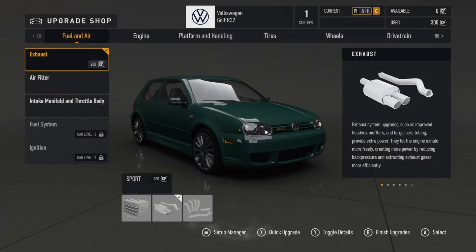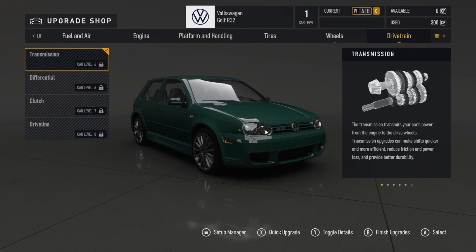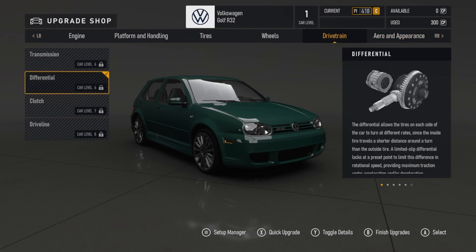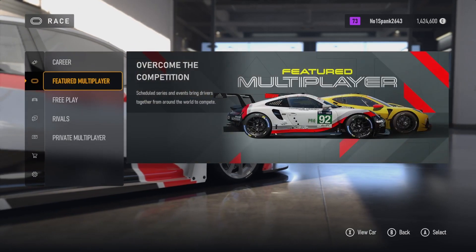So this is the easy way to do it. Find the car you want — in this case I've gone with the R32. You can see it's at car level one, I only had 300 car points, so I just added an air filter. You can see that most of the stuff is pretty much locked still, so we're going to solve that problem.